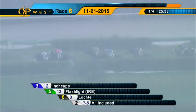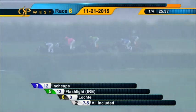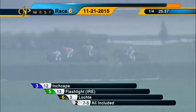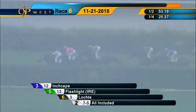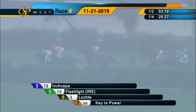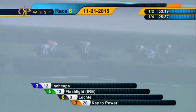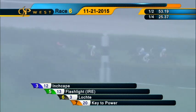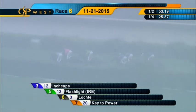They went 25 and one for the opening quarter speed, and they straighten out for their journey up the backstretch. Inch Cape in front, half a length for Edgar Zayas. Flashlight is second on the outside, Lochte is perched off the speed third. Racing in fourth and trying to improve is Key to Power. All Included has lost a spot. Carafa is on his outside, then it's Take the Stand and Good and Proper, and Amigo trails between horses about eight lengths off the lead with less than half a mile to go in the Tropical Turf Handicap.